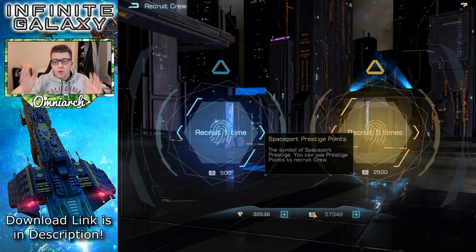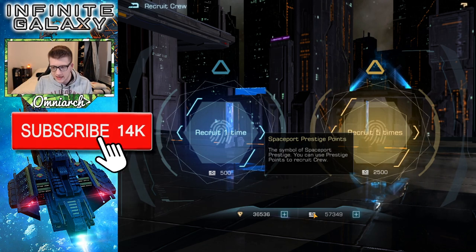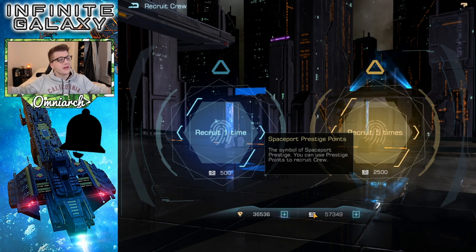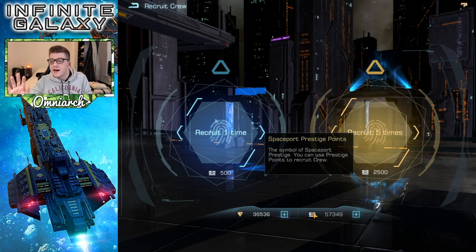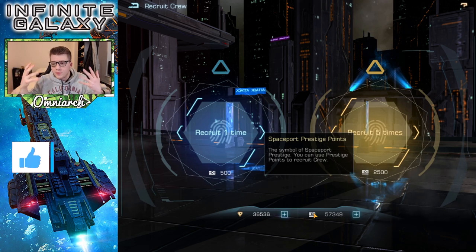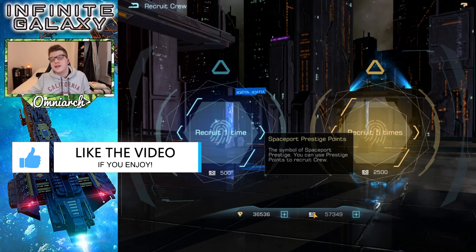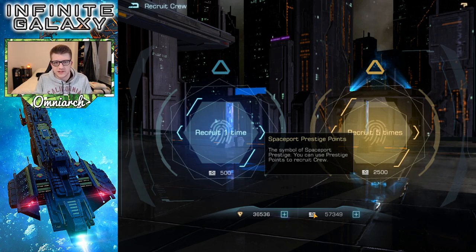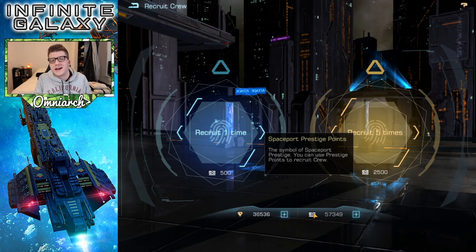Anyway, I've been saving up the spaceport prestige points for a long time, and I also saw some of the monthly and weekly bundles - they were limited time - and I might have bought a couple because I wanted to hit at least a hundred summons, because that just makes the title and thumbnail way cooler. Like a hundred - oh my god. If I did like 90 it'd be like whatever, but a hundred, that's three digits.